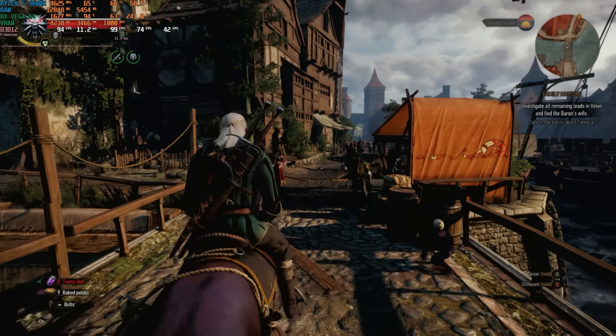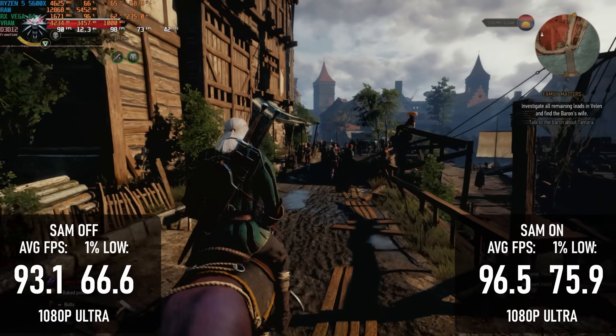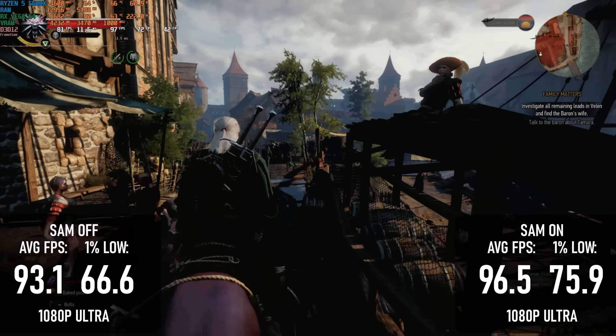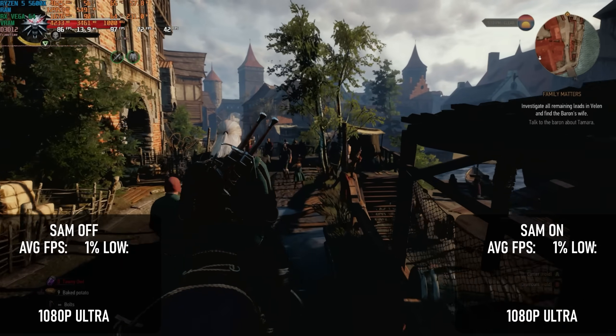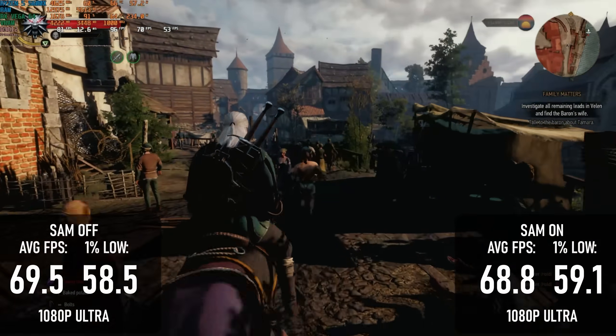The Witcher 3's benefit is smaller and only happens at 1080p. Using the Ultra preset I saw about 3% more frames on average with SAM, mostly thanks to a much higher 1% low score. At 1440p I wasn't so fortunate and the average actually dropped a frame or two.